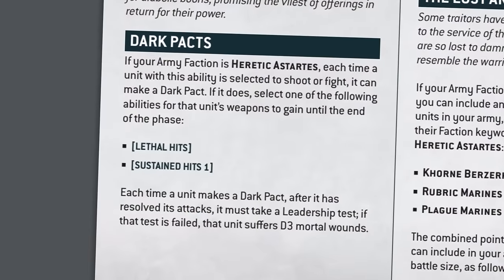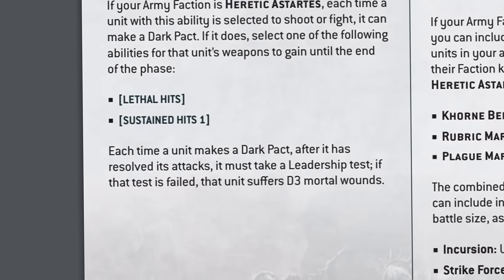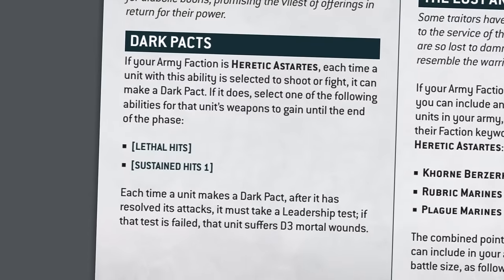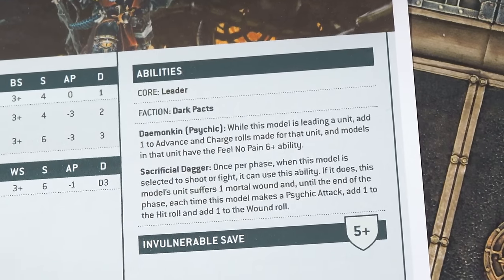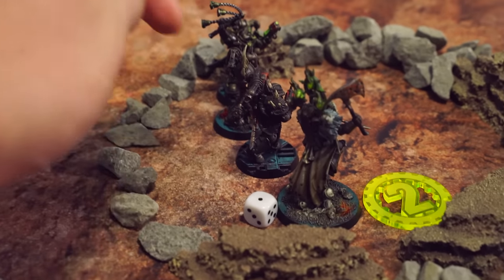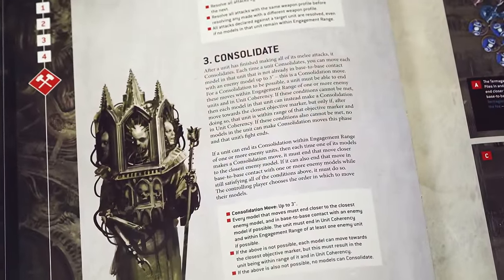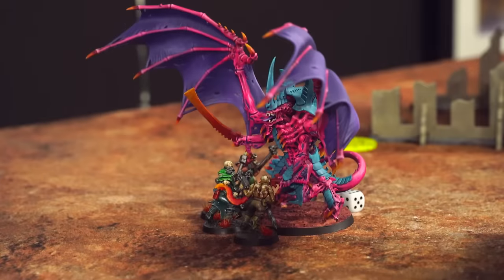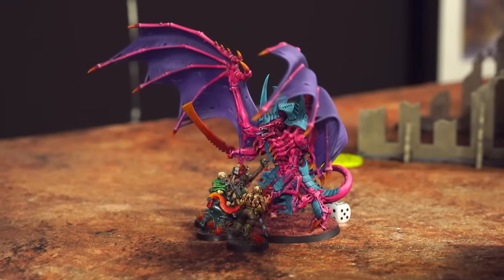Remember that Dark Pact rule I used to buff my attacks? It has a downside — I need to take a leadership test now the fight action is over. If I fail I suffer D3 mortal wounds — needing a 6 or more, and I fail. How many wounds? D3 — just 1. We try to save it with the Daemonkin Feel No Pain 6+, but fail. That one Legionary with a single wound remaining dies. With the Termagants dead, I make a consolidation move up to 3 inches to get into engagement range of another enemy unit, or aim towards an objective.